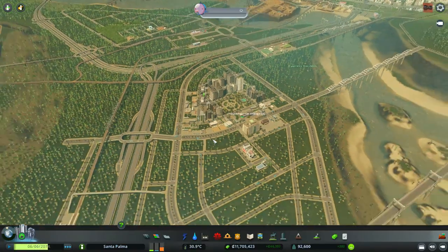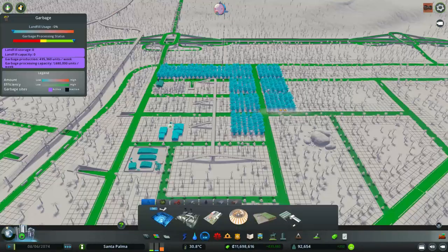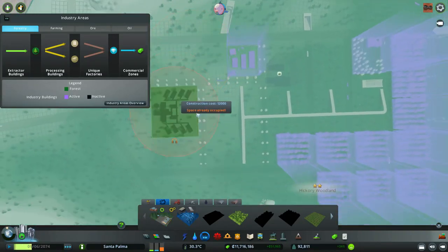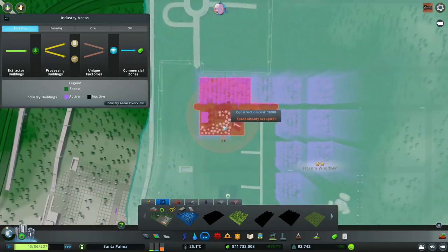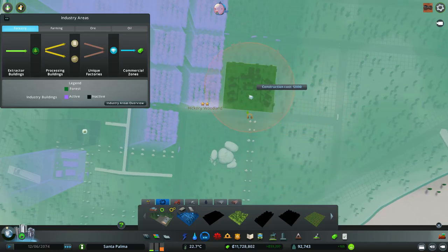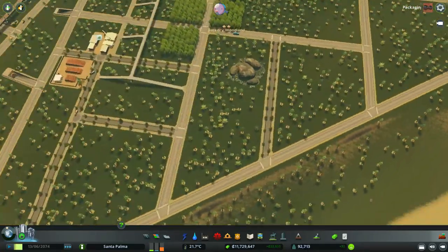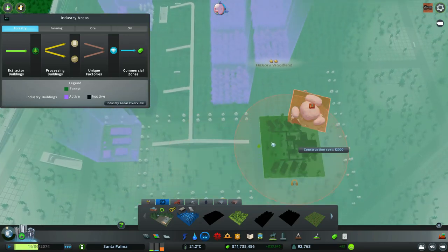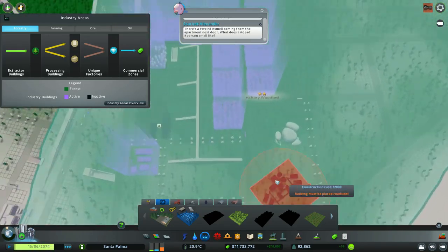We have demand for industry - we will focus a bit on our forestry industry. We have a two-star forestry industry, which means we can now put more buildings. This is a big building. Would I put it here? Not really. Where am I going to put the workers' barracks? I didn't want to destroy these rocks but I might have to.